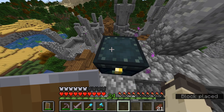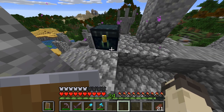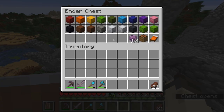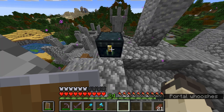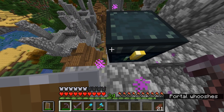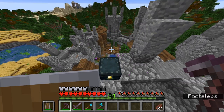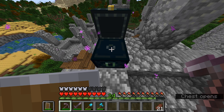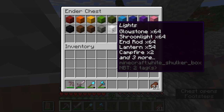First things first, what is an ender chest? An ender chest is a chest that is crafted from eight obsidian and an eye of ender in the middle of it, and it can be opened just like this, and it has 27 spots in it. Ender chests must be collected with a silk touch pickaxe, or else it will only drop eight pieces of obsidian. But the special thing about ender chests is that no matter where you are, they will always have the same things inside of it. So if you had a hundred ender chests, they would all have the same contents.